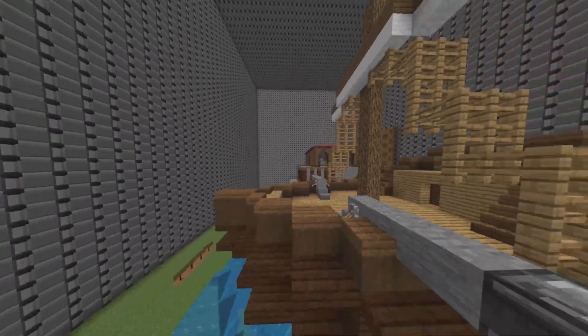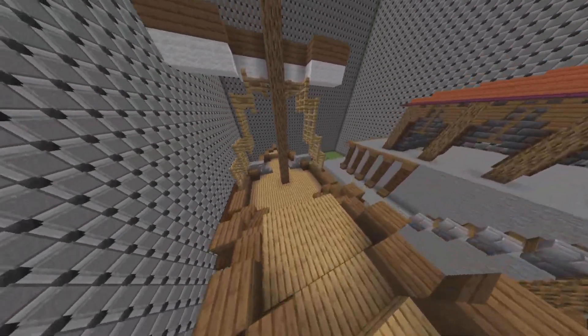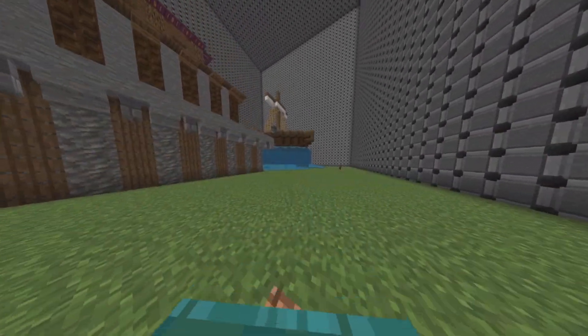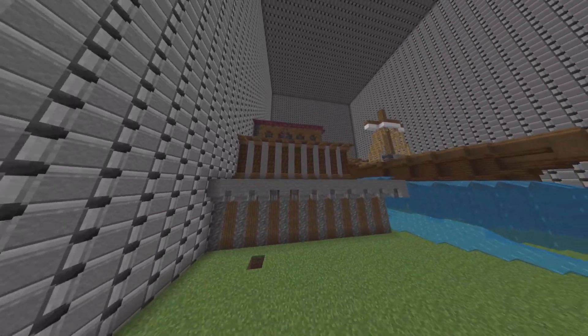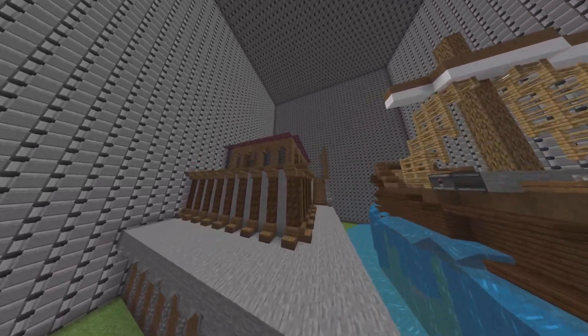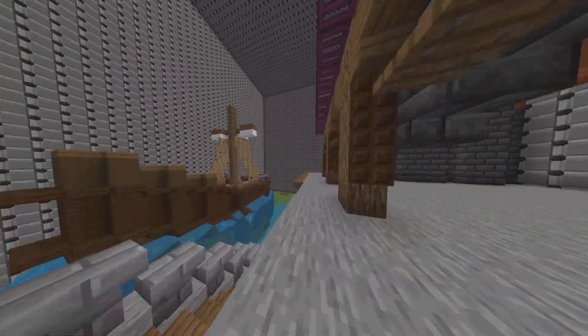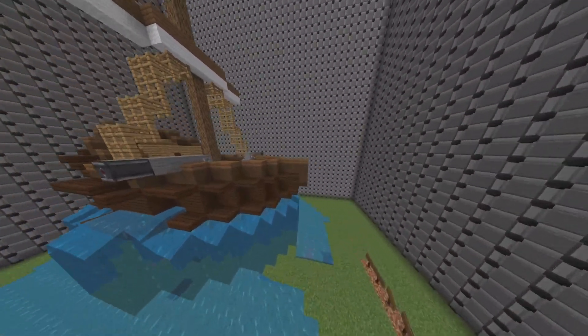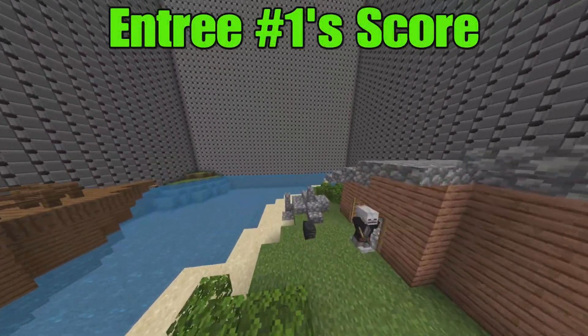These cannons actually look pretty accurate — they're pretty simplistic but accurate. This is by Johns813, and it's just nice. It's nothing too fancy, but I think it really helps encapsulate the port side of where a pirate ship would be. I'm going to give this one a 7 out of 10 — it's pretty good.